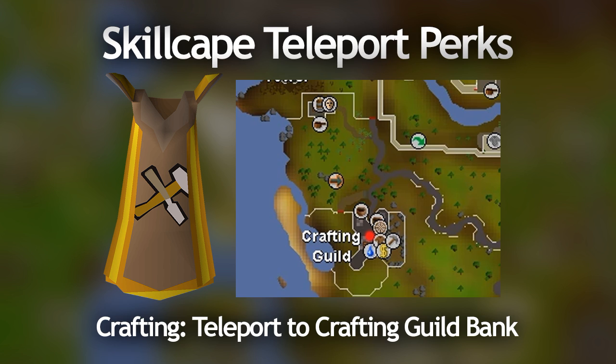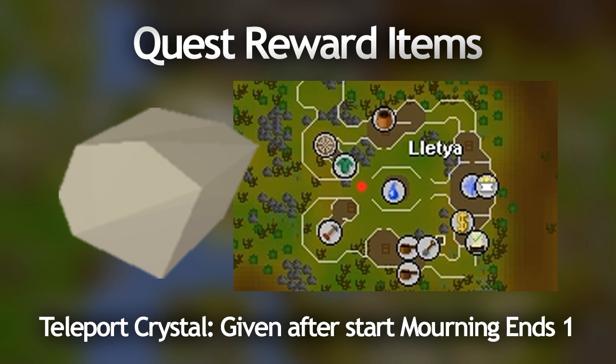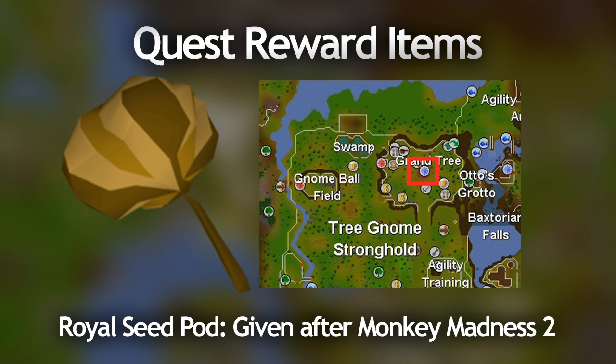Finally, quest item teleports: the Ectophial teleports you to the Ectofuntus, which is great for Prayer training and also gets you close to Port Phasmatys, which is otherwise hard to reach. The Teleport Crystal, given after starting Mourning's End Part 1, takes you straight to Lletya — very close to the tree patch there. The Royal Seed Pod, rewarded after completing Monkey Madness 2, takes you straight to the Grand Tree. It's a one-click teleport with unlimited charges and is somewhat close to a bank.